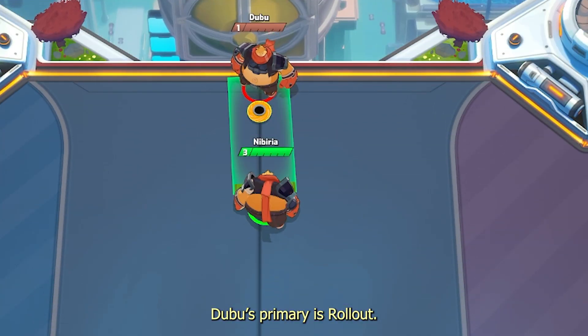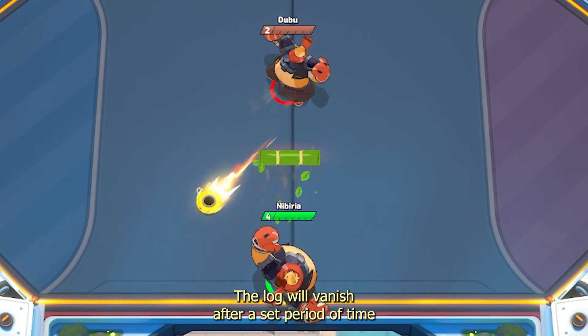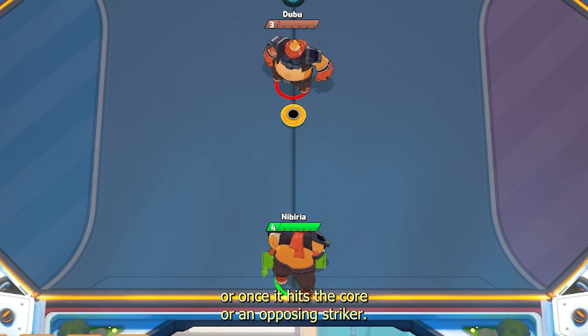Dubu's primary is Rollout. Dubu rolls a log that deals a heavy hit to a single target. The log will vanish after a set period of time, or once it hits the core or an opposing striker.